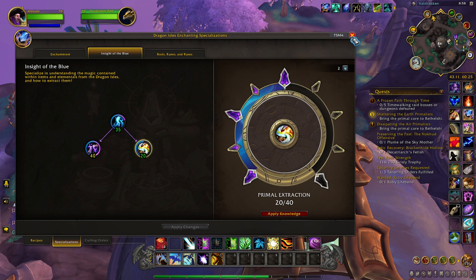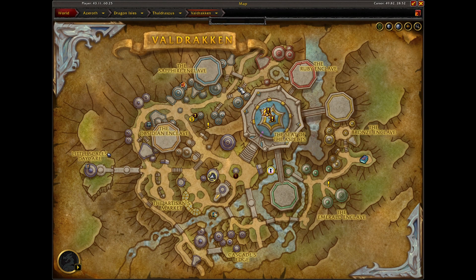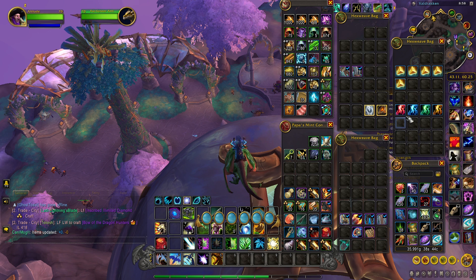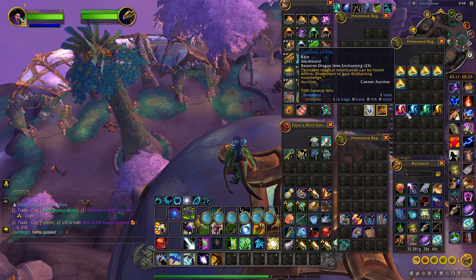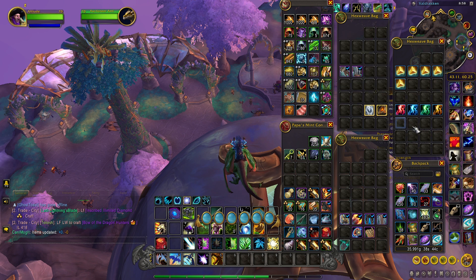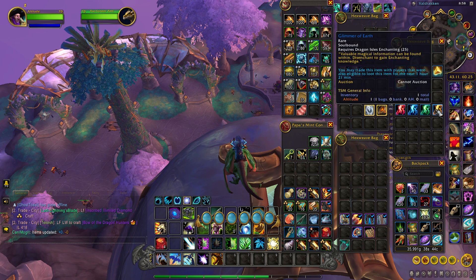The items you're going to need to obtain this recipe — actually five total. You need the Sophic Amalgamation and then you're going to need four glimmers: a glimmer of fire, a glimmer of frost, a glimmer of air, and a glimmer of earth.